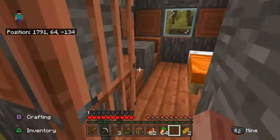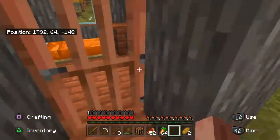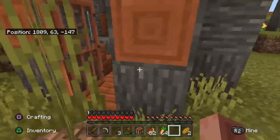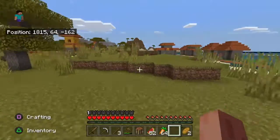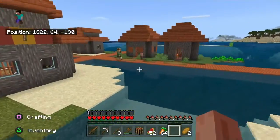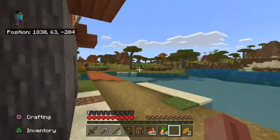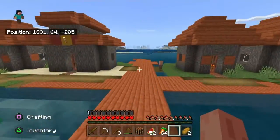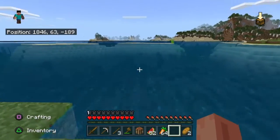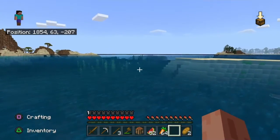What village should I choose from out of the three? This one that I'm at could be savannah one, the other one could be savannah two, or the normal one. I think there's an ocean monument over there - not sure. There's nothing here, nothing. There's a safe ocean monument.